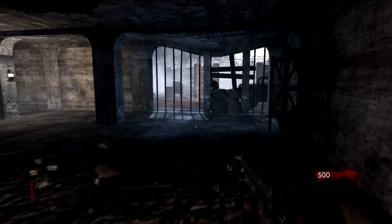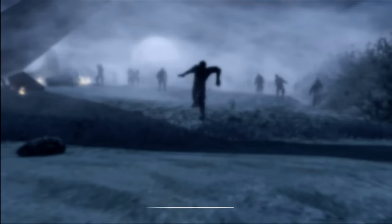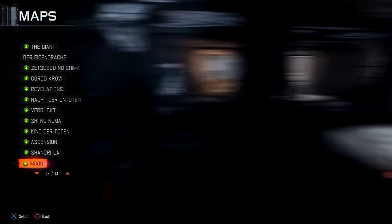At number nine, the Call of Duty series' Zombie Mode. Before it became a staple of the franchise, the Zombies minigame was just a little bonus you unlocked for beating the World at War campaign. After the credits rolled, the very first Zombies map would automatically start. Compared to how massive these maps would eventually get, this one's relatively basic.